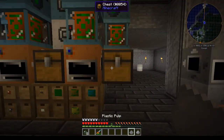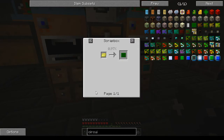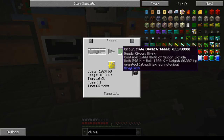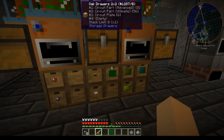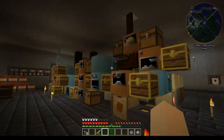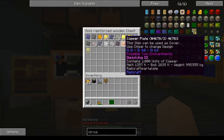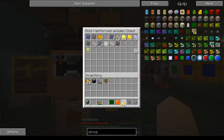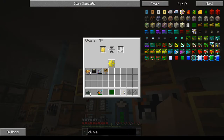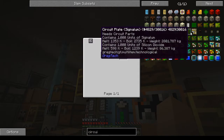Take the plastic plate that you made and the silicon dioxide dust, put that into a press, and that will make this plate. You'll see: plastic sheet plus silicon dioxide dust makes a circuit plate. This is the basis of all of your circuits. Then you need to get either some gold, platinum, or copper. With machines you can take a copper plate, gold plate, or platinum plate and put them into a cluster mill.